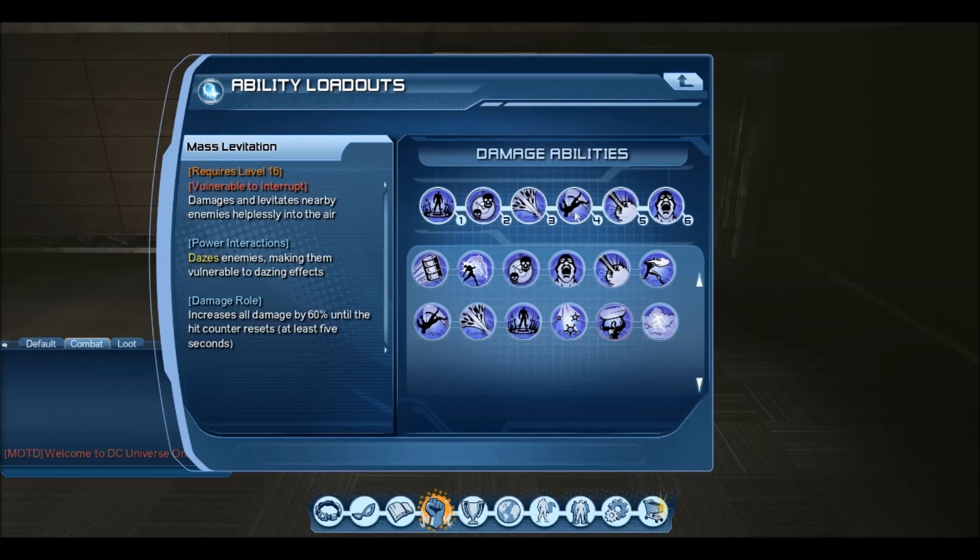Now we're going to be moving on to the 2 big cast ones. A lot of people say not to use 2 big cast times, but honestly it's completely up to you. If you find this loadout works for you, stick with it because it does do good damage. But if you don't like cast times then this loadout isn't for you. Mass Levitation damages and levitates nearby enemies. The description is a little bit wrong because you can use this at full range and it will still do big damage. But the main reason I use this is for the massive AOE power interaction of daze.